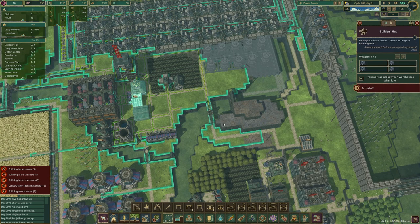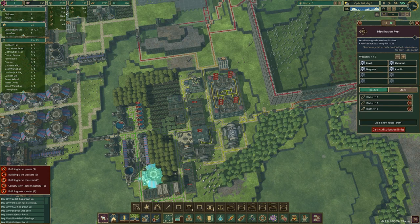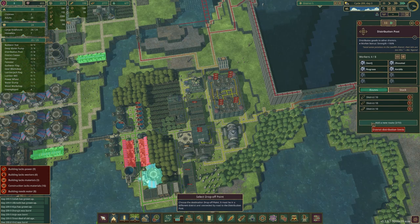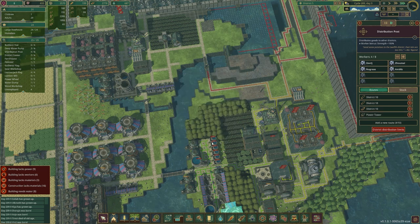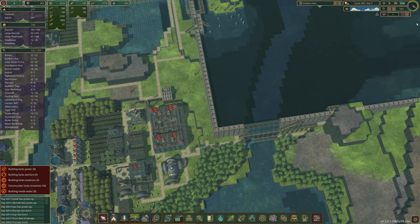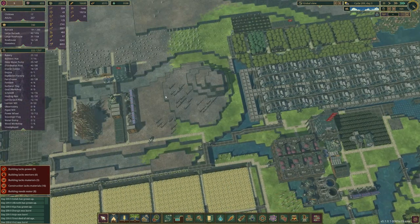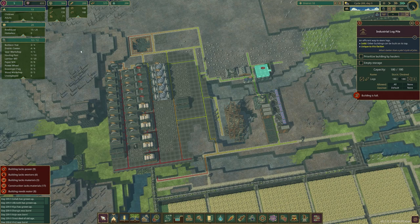We need to send them metal blocks — they do not have metal blocks. These guys have all the metal blocks, let's send some over there. District 10 doesn't need wood or planks at the moment, so they can keep all of that because they've got tons of wood and a decent amount of planks.